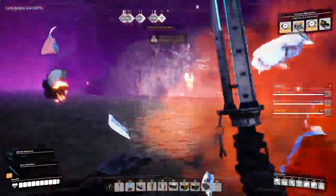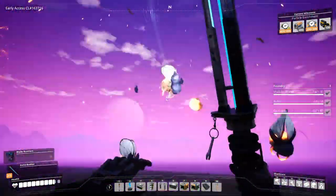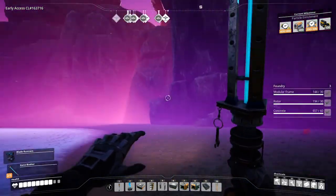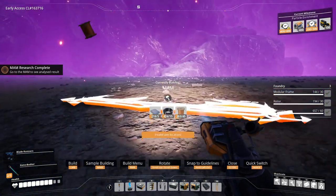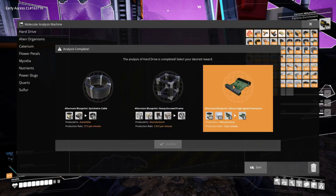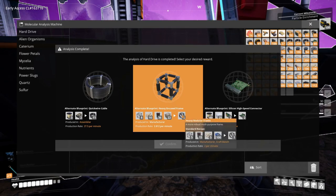I guess I do have to take you guys out. Wait a minute — didn't I see some kind of slug on the beach in this area while I was up there? Okay, let's explore the beach. Ooh, a MAM — oh. I guess it's worth it. Let's see what we have. Do I want high-speed connectors, heavy encased frames, or quick wire cable? Hmm. Decisions, decisions.